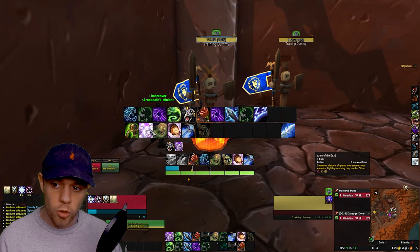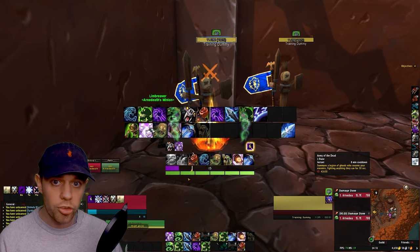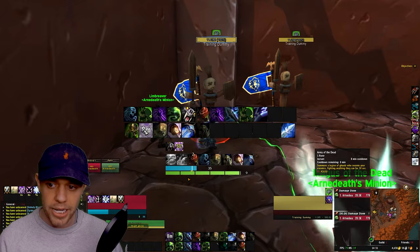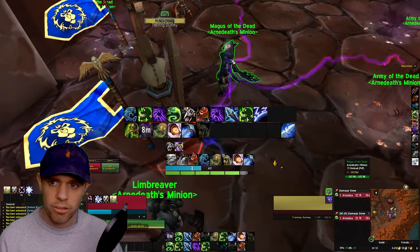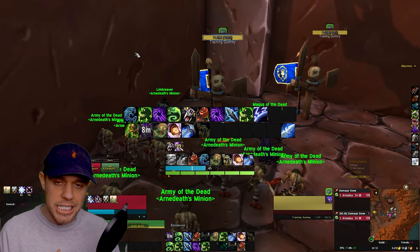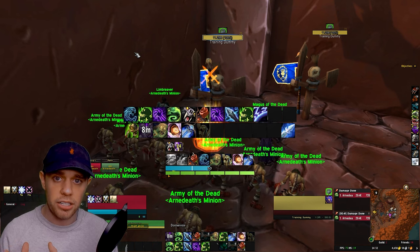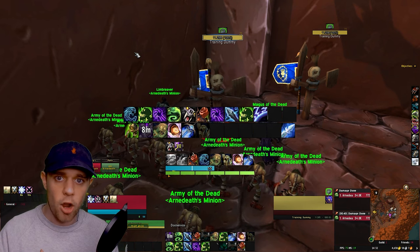These cooldowns — there are five of them — just use them when they're available in this order. Army of the Dead summons a huge legion of ghouls on an eight-minute cooldown and uses one rune. It also makes a Magus of the Dead, and so does Apocalypse. These Maguses of the Dead fit in with our set bonus this season — the set bonus means we get an extra one and they help us do more damage.